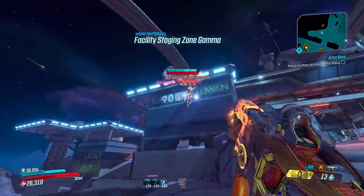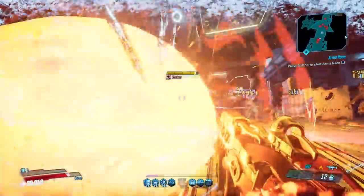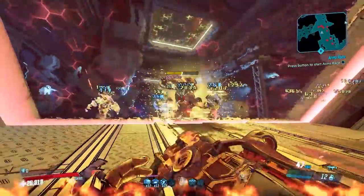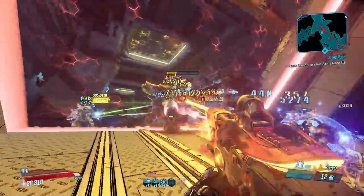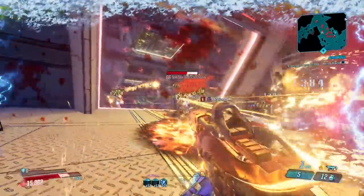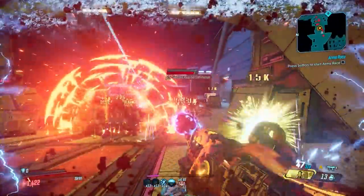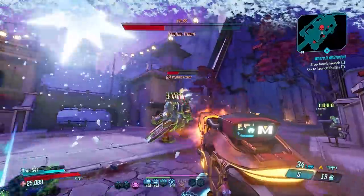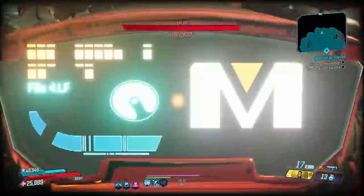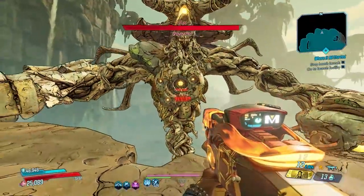What you want to avoid using this on are flying enemies. That said, it can do some serious work even against the Kraken during the Maliwan Takedown on True Takedown difficulty — this thing actually burns through his armor fairly well. It does decent work against the Valkyries, but they tend to move a lot and jump and fly, so generally you won't want to use it. It does really good work once it gets through the shield phase of Traunt.